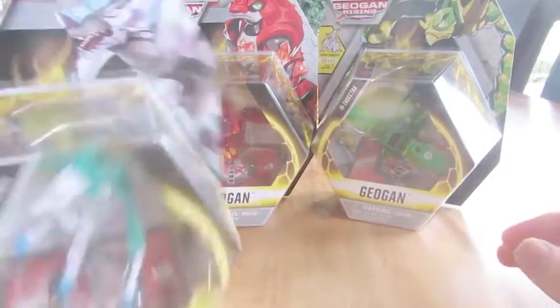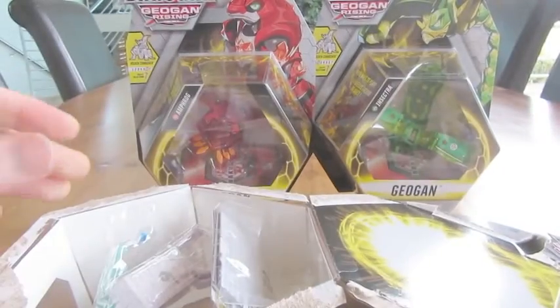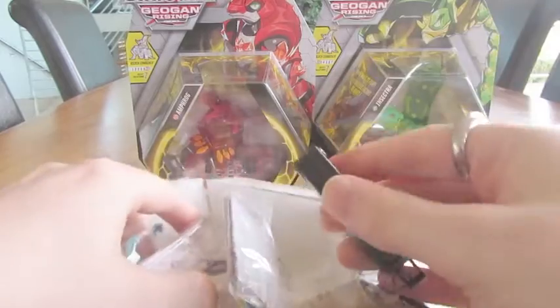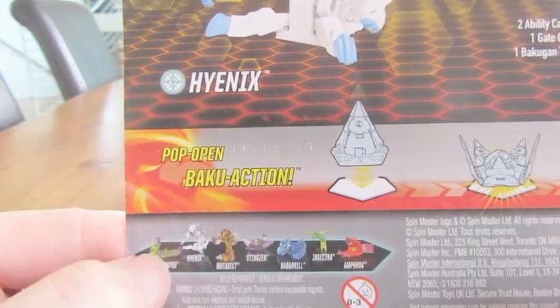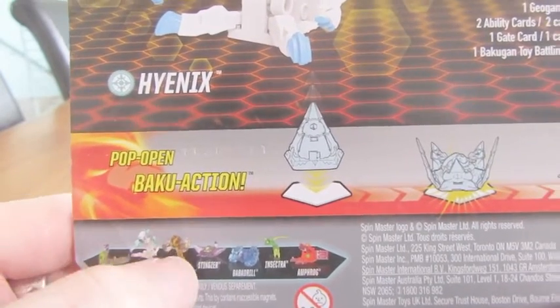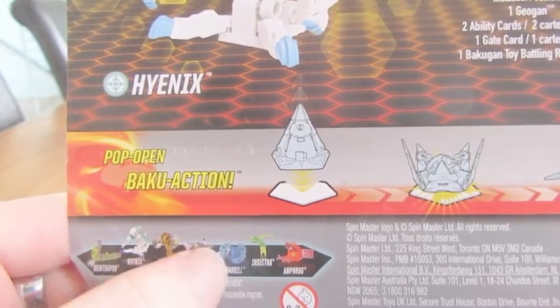So I'll get to those two in there, but I think we should open Hyenix first. Normally I go for the Hyrus ones first, but I'll leave these two for last. And I did check — this wave comes with Diamond Machapod, Aurelis Mutasek, Darkest Stingzer, and an Aquus Baradrill. Baradrill is the third of this lot and there's like seven, and there's no news about when the rest are gonna be released.